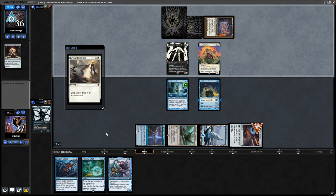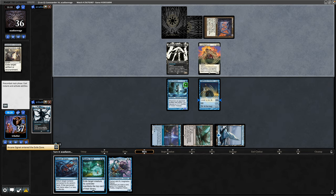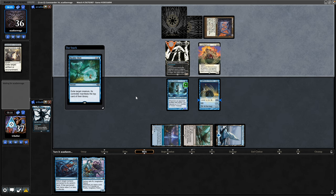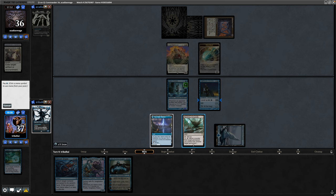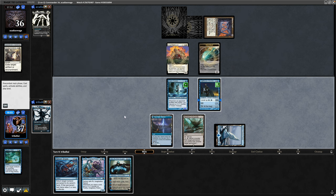We'll just float the mana in response. Our opponent cracks the Commander's Sphere, which they might not have done had we gone for removing the Commander. So it's Reality Shift before combat onto the Elesh Norn. We draw into Jace the Mind Sculptor, which isn't all that useful, so might as well start ticking up this Lighthouse Chronologist. Take it up to level one so that we can hold up the Bounce Spell in hand.